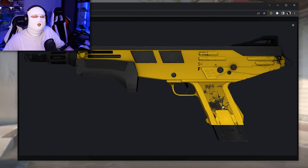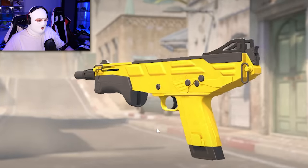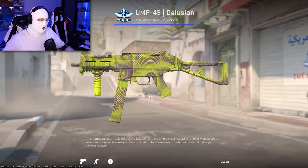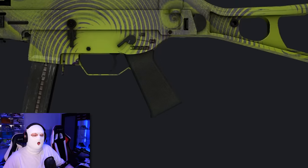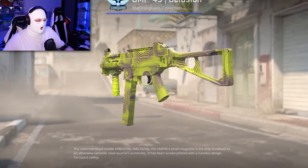For example, here's the MAC-7 in CSGO with an insane amount of scratches, but in CS2 it's completely flawless. The UMP Delusional looks quite different — in CSGO there's no texture on the foregrip, the mag, or the handle, but in CS2 it's got the pattern everywhere. That looks a lot cooler.